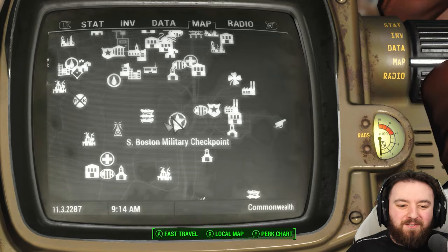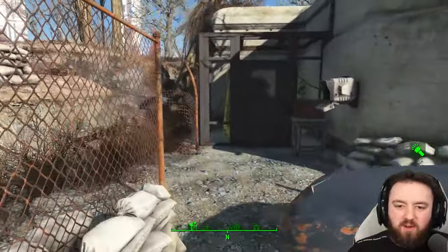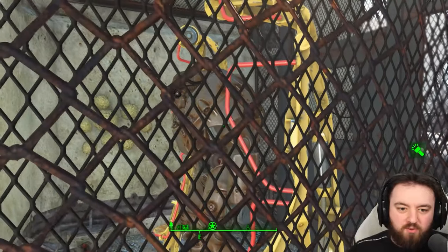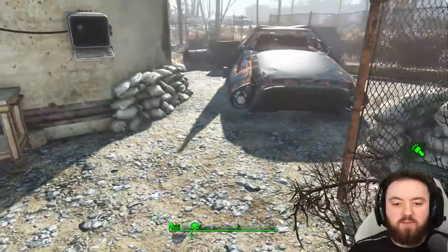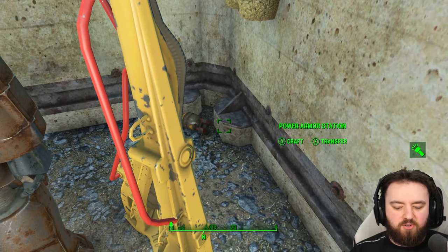Not too far away, at the South Boston Military Checkpoint, we can find yet another mini nuke. This one is located in a secure area down by the corner, normally with some X-01 power armor — so not a bad haul. The only thing between you and it is an Expert terminal; get it unlocked and you can claim both the armor and the mini nuke.